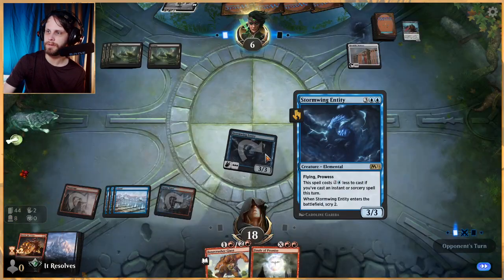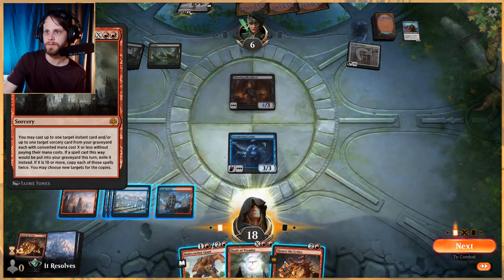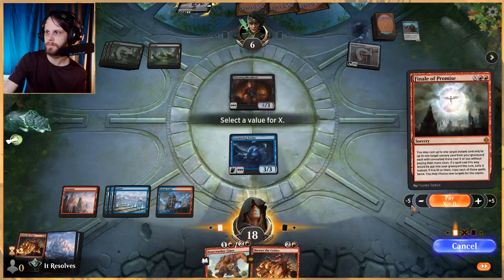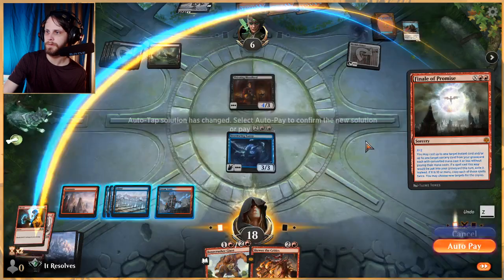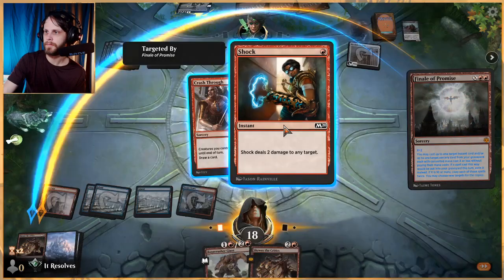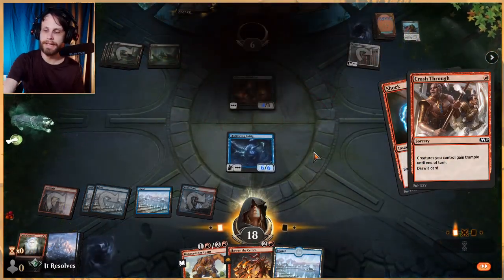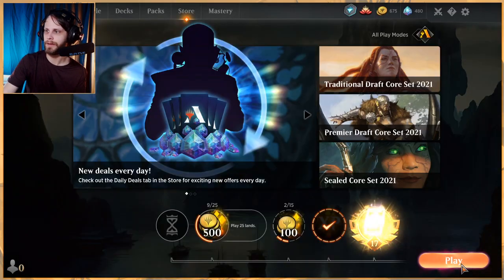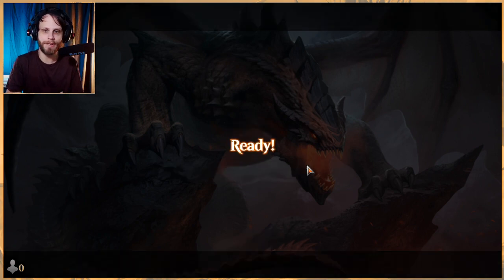Sorcery, instant — we can go ham with Finale of Promise and might be able to win it. We need to cast it and get one instant and one sorcery each with a converted mana cost of X or less. We'll pay two to be safe. We shock them and draw a card — they can't block us, so this guarantees the win! I haven't played much with Finale so that was a first. We could have paid just one into X, but nobody has to know!